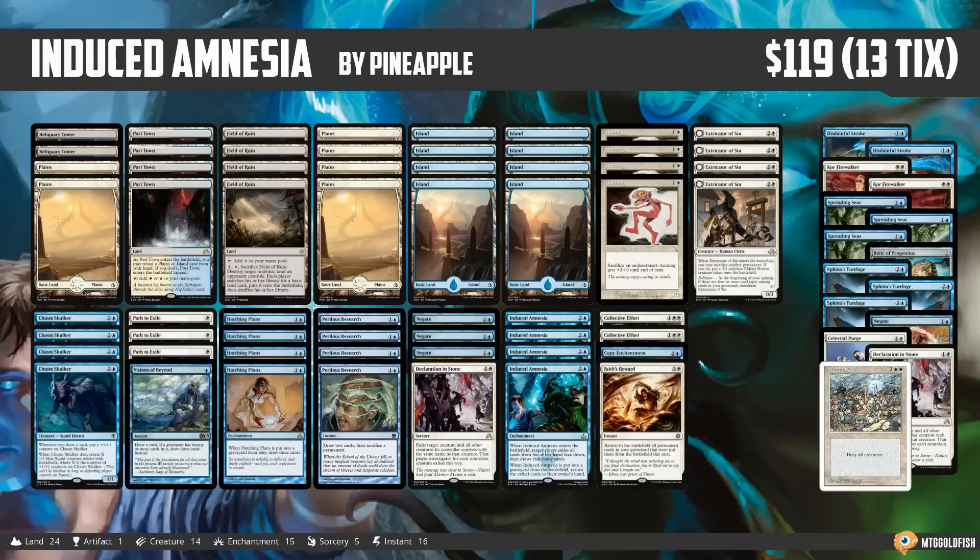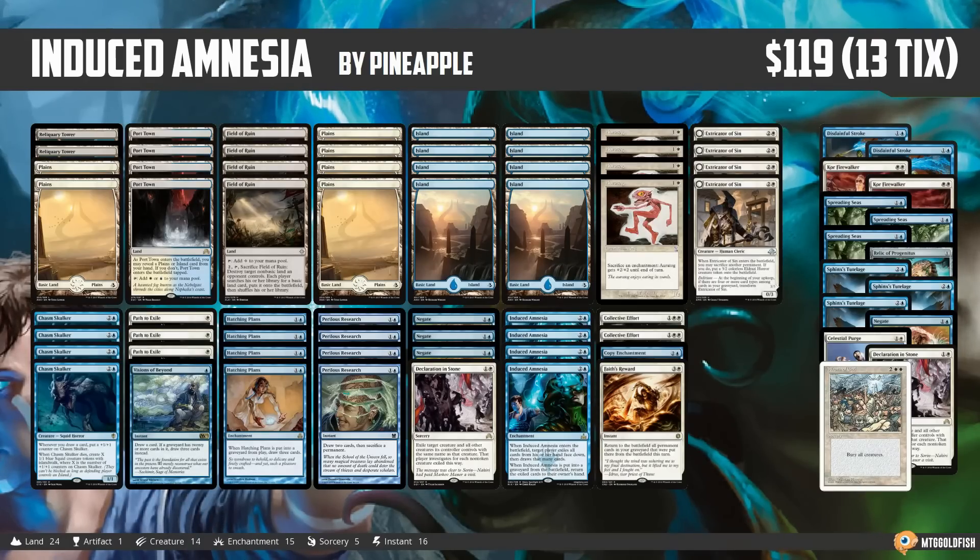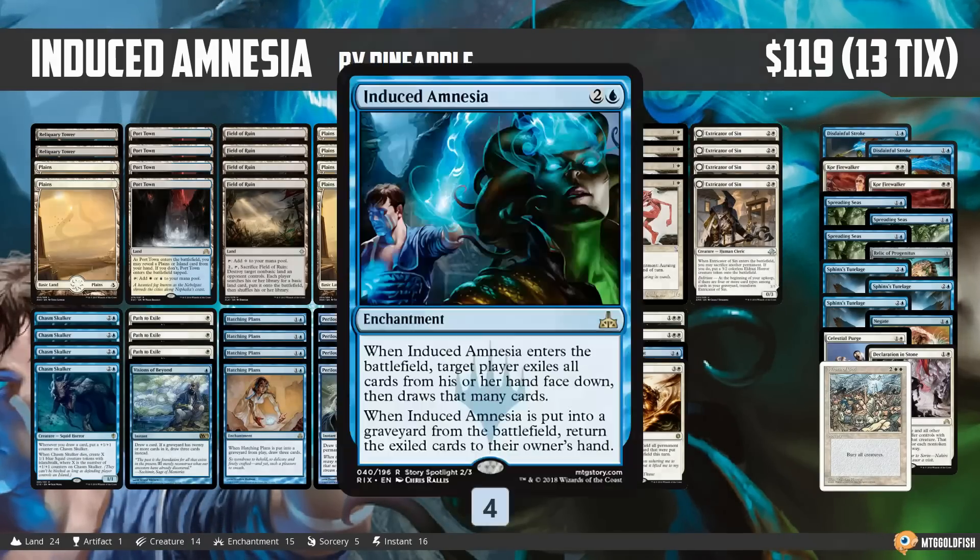Before we get to the deck, just wanted to reiterate one more time: only 119 bucks in paper, 13 ticks on Magic Online — so a pretty good price for a super spicy brew. Anyway, let's talk Induced Amnesia.